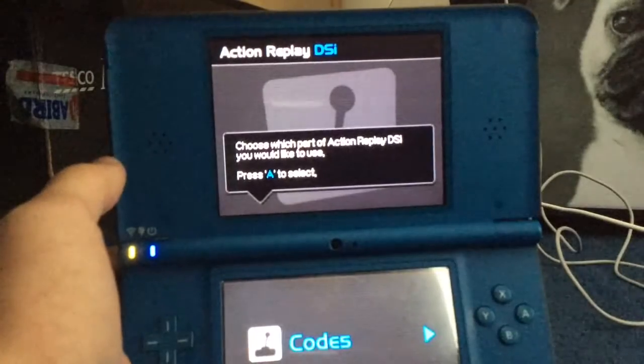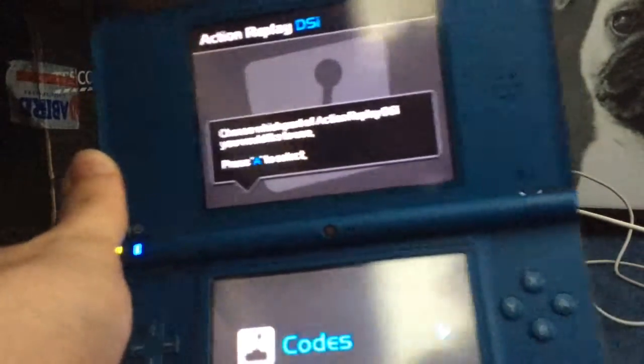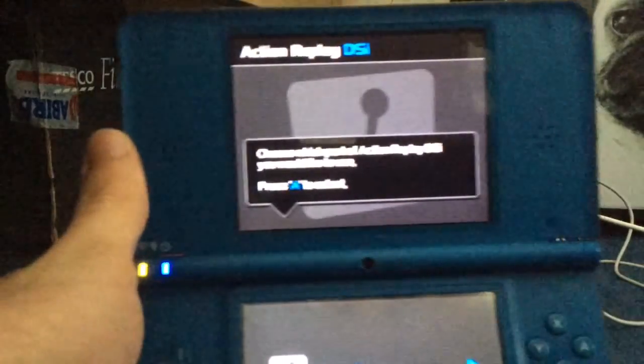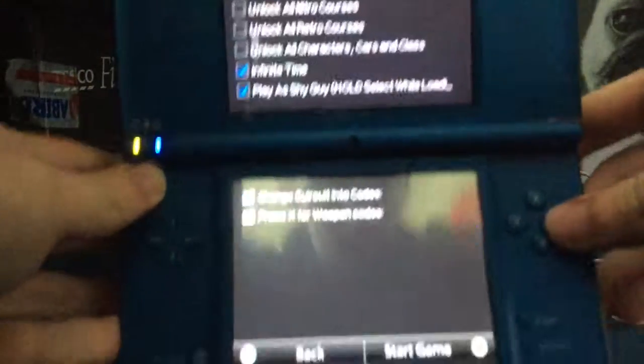Today we are going to start with the Action Replay on the DSi XL, which is actually my second handheld system. We're using the Action Replay, which is a well-known cheating system for old games. So this is the Action Replay, and this is the DS game. Today, the first DS game we're going to be doing is Mario Kart DS.